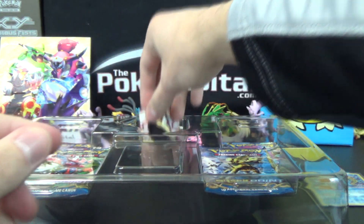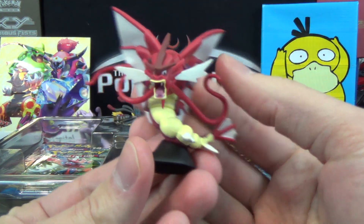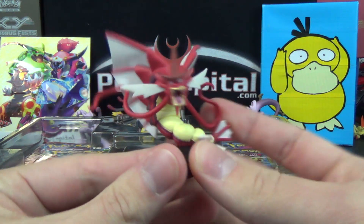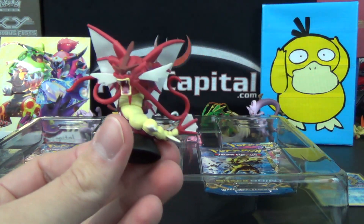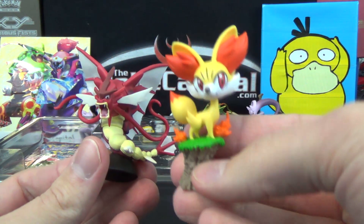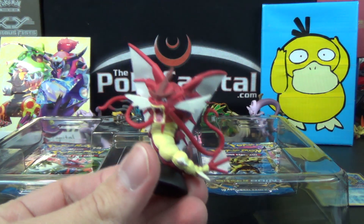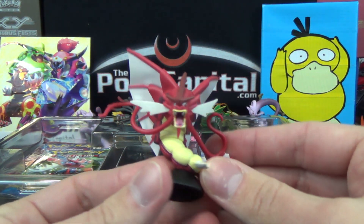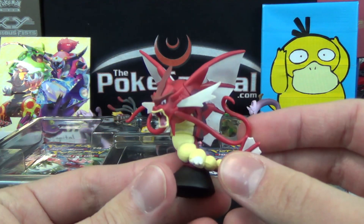And then we've got the very awesome looking Mega Gyarados figure. Always love these figures. They've made them very, very awesome as of late, especially the ones that have a little more size to them, as compared to like the Fennekin and the XY starters. These are still very cool as well, but just when you get the bigger, more elusive Pokemon, they just look that much more incredible and detailed.